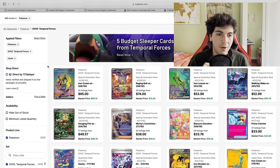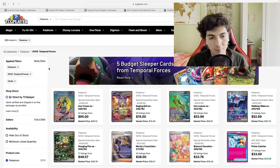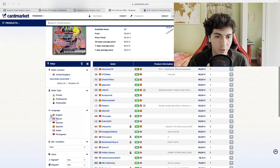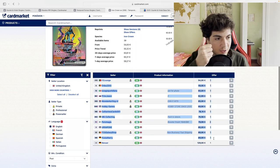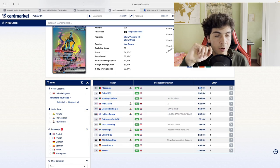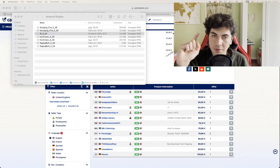Last but not least, Temporal Forces — my preferred set of the era so far. Everyone has been talking about what's happening with Iron Crown EX in the American market. In the European market it's a bit different. Filtering for English cards on Cardmarket, it's clear there are very few listings compared to what we're used to seeing — but that's likely because the set only came out a week ago. You just need to give it time for people to open product. Market price is much lower in the EU than the US.